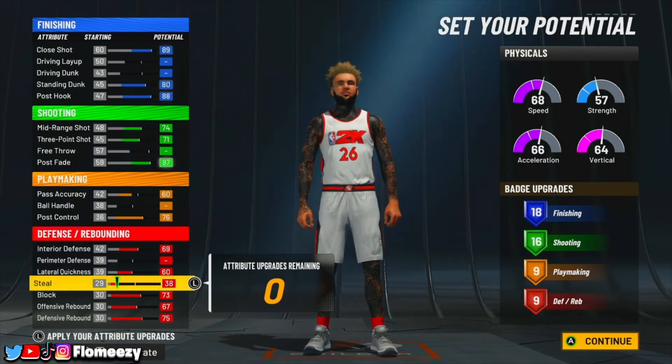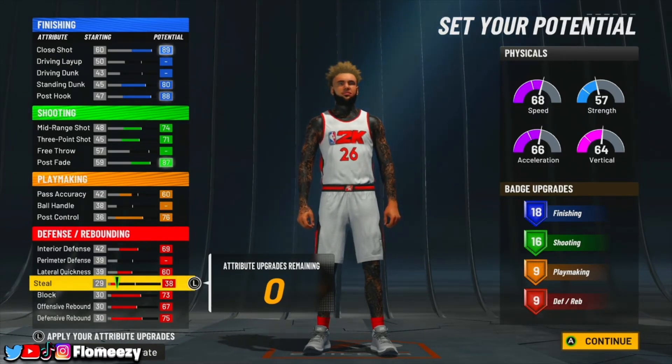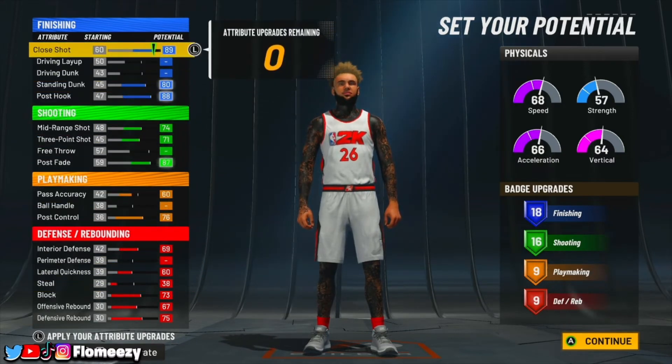This is really good for a catfish — when you think of post scoring you think of a build that's dominant inside with decent playmaking. This build is well-rounded all around. The nine defensive badges isn't a lot, but you're going to be seven feet tall with max wingspan, so with decent defense on the sticks you don't have to worry. Nine playmaking badges is fine, and 16 shooting badges with Hall of Fame shooting on a post scorer is insane. Finishing is your best attribute stat by far.